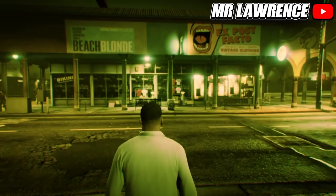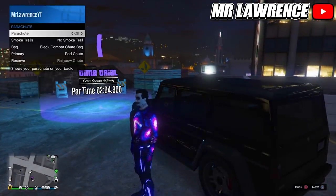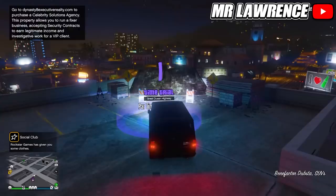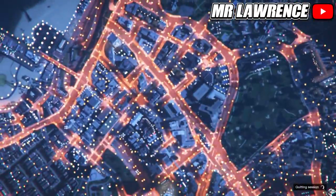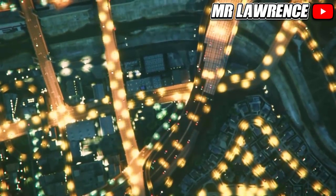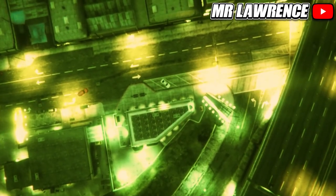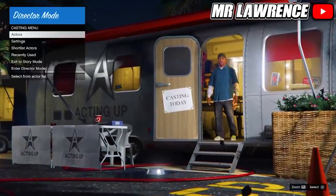Now start an invite-only session and make your way over to the time trial. Then equip a parachute and start the time trial. Now switch back to Franklin. Now open your interaction menu and start Director Mode. Now go to your shortlist, scroll through it and your bird should start duplicating.